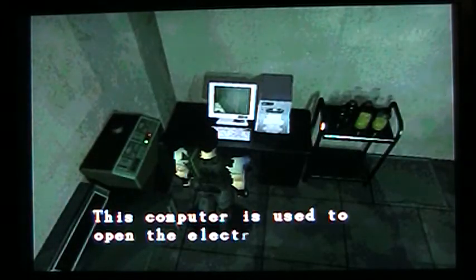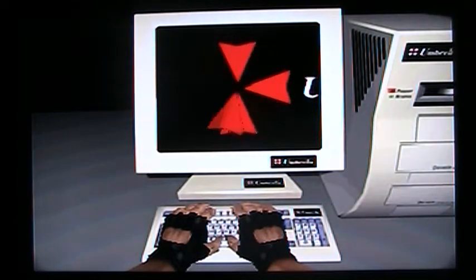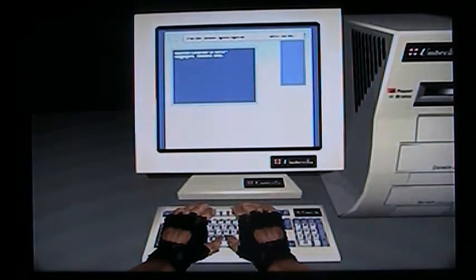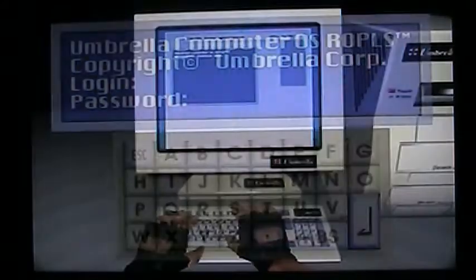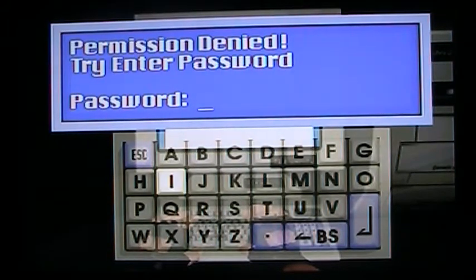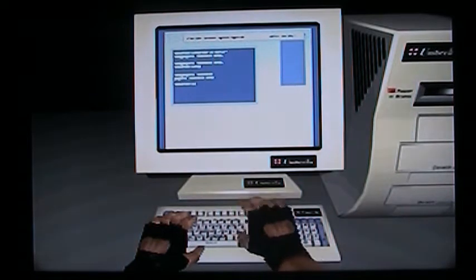Before I take those, let me do the computer. I know the computer thingy. Login name: John. Password is Ada. We will be seeing Ada in another game soon. The password is mole. It's a stupid password, I didn't pick it. Verified.